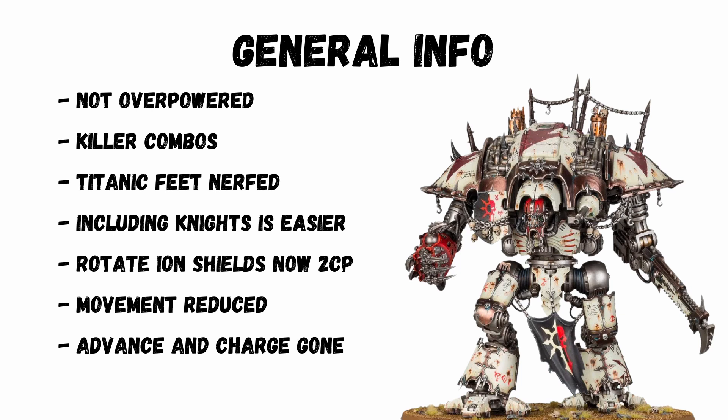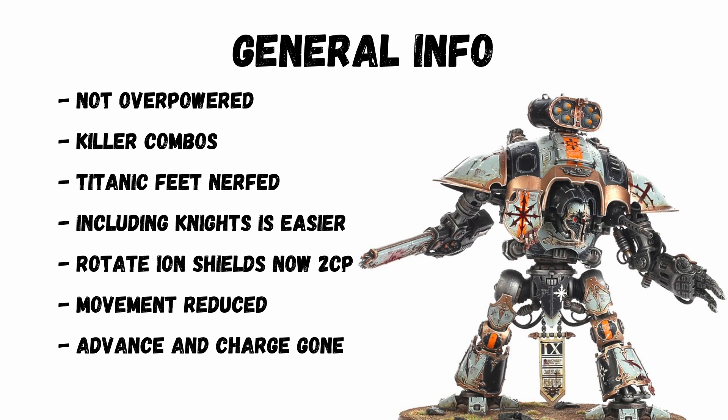Titanic Feet have been nerfed and no longer multiply attacks — you need a special melee weapon now for that. There are improvements to building and including knights in armies, and including them as Dreadblades makes it even easier. Rotate Iron Shields are now more expensive at 2 CP but still only improves against ranged attacks. Knight movement has generally been reduced and advancing charge has been removed.